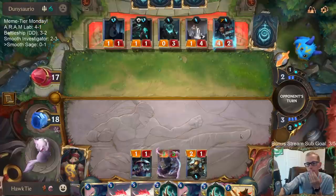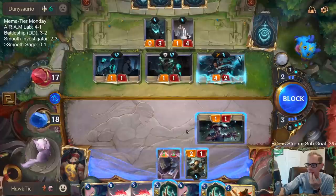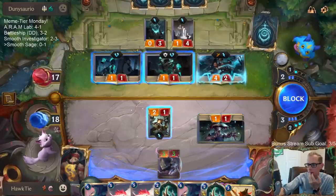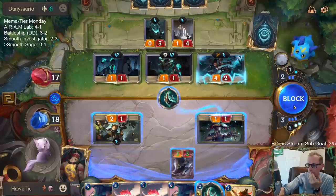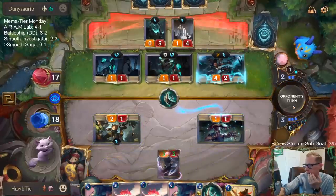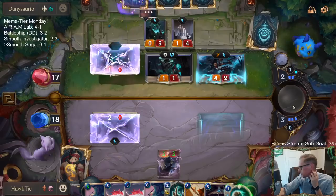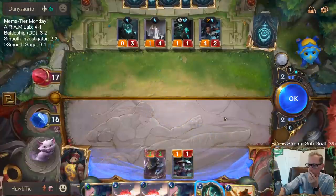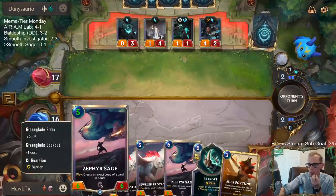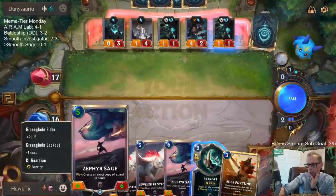Now we can make Zephyr Sage a 5-drop. We know this is going to be the Zephyr Sage that we're going to keep — because that's the one with the barrier. So it's going to be a 5-mana 6/6 with a barrier. We have to start with the other Zephyr Sage so we can make copies of this one.